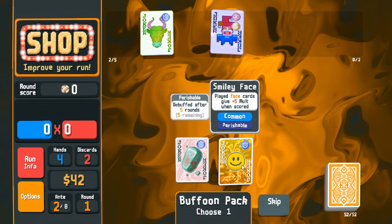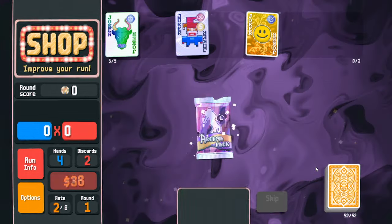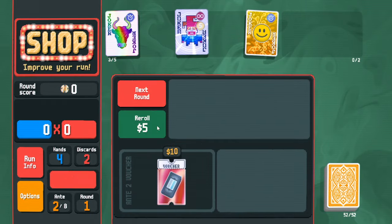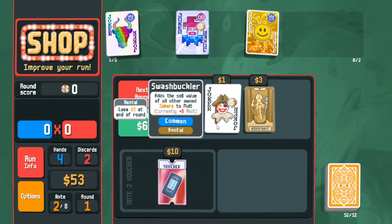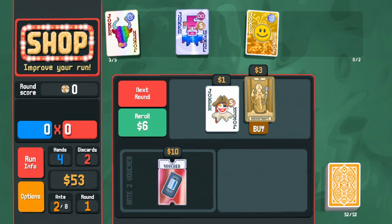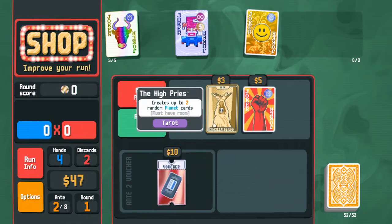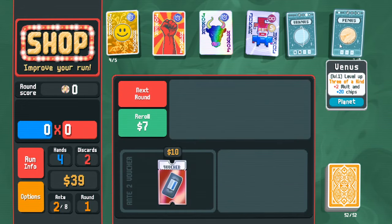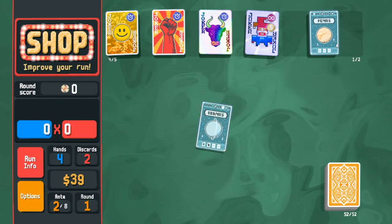We open this pack. Hermit doubles the money — yes, we'll do that. Re-roll to try to find some jokers. That's not a good one; I don't want another rental one. There's a generic heart enhancer but we might as well save our money.